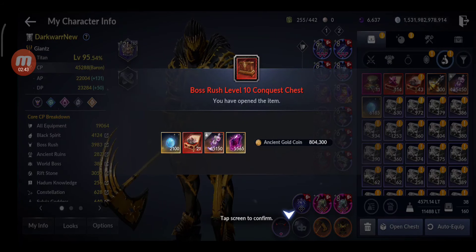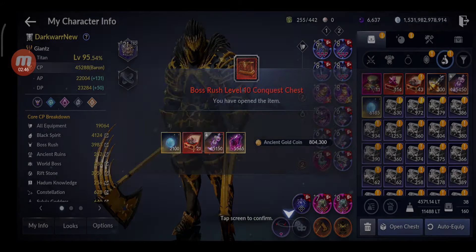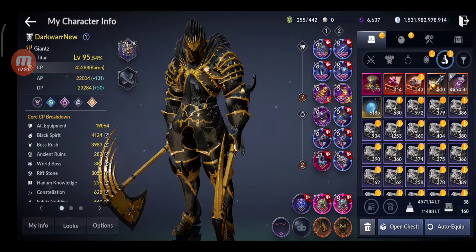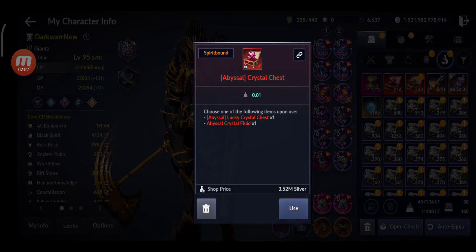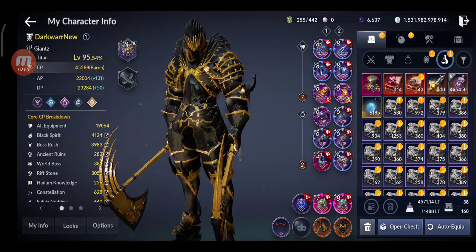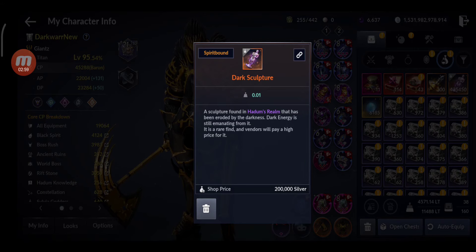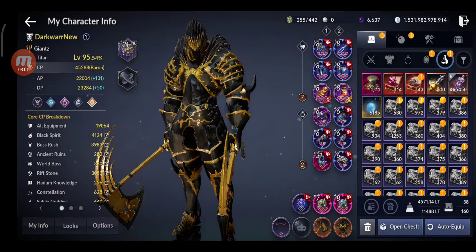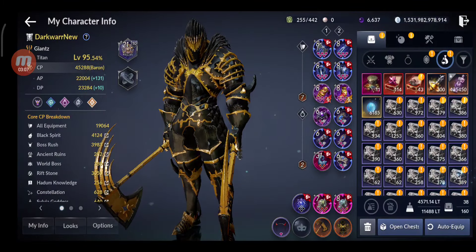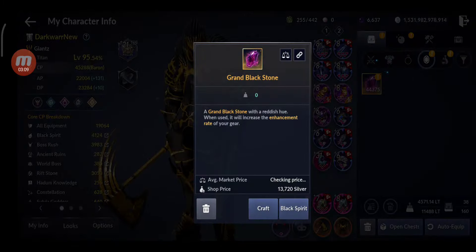From the level rewards I got: crown stones, relics, and more ancient gold coins — 6,185 crown stones, 114 abyssal crystals, 43 abyssal relics, 435,450 dark sculptures, which is really nice, a decent amount of silver, and 44,000 black stones.